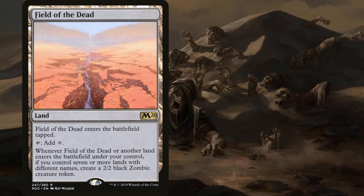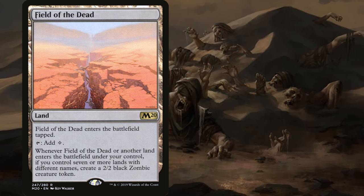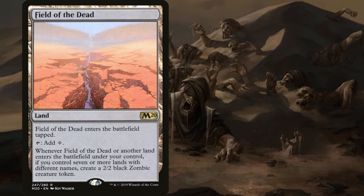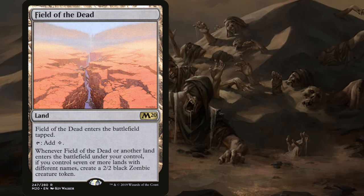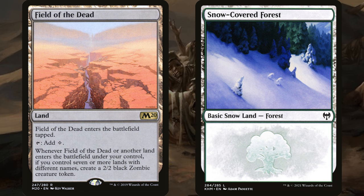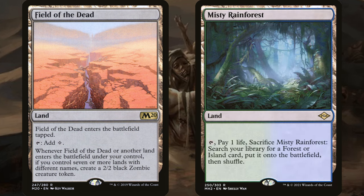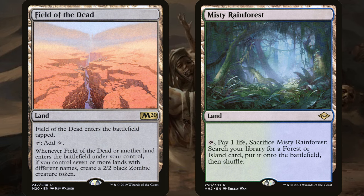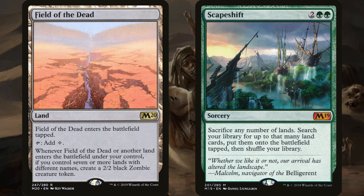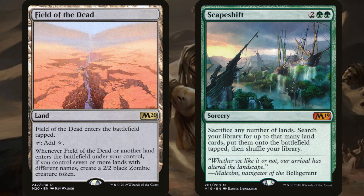Field of the Dead is often used as a backup win condition. Whenever Field of the Dead or another land enters the battlefield under your control, if you control seven or more lands with different names, create a 2/2 black zombie creature token. With the Field of the Dead plan, you really don't want more than one mountain and one forest in the deck, though you can get around it a little with snow-covered ones. Decks using this card get extra benefit from cards that let you play more than one land a turn, from fetch lands, and are more likely to play Scapeshift. When Scapeshift resolves, all the lands enter at the same time, so as long as you're meeting Field of the Dead's requirement of seven or more lands with different names, you get that many 2/2 zombies.